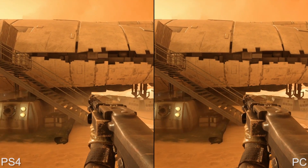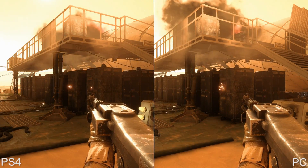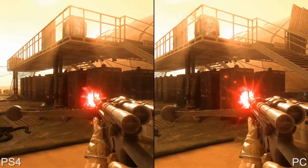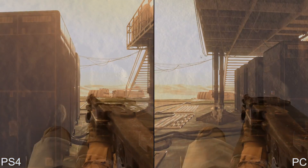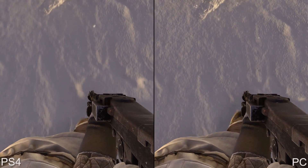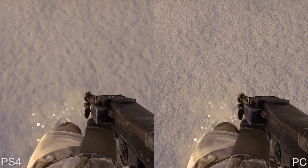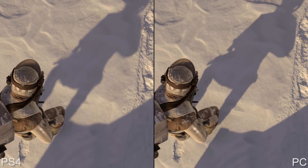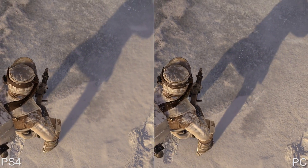Moving back to the PC version, we start to see more differences crop up. In this comparison, we're pitting the PS4 version of the game against the PC version running at 1080p with the Ultra preset. Image quality is clearly improved, but the Ultra preset defaults to FXAA, producing results similar to consoles in terms of aliasing. While textures in general appear very similar between the two versions, we noticed a few instances where the Ultra setting produced superior results on PC. Shadow resolution is also improved. Based on our testing, the shadows on consoles do not completely line up with any of the PC presets — they fall somewhere between low and medium.